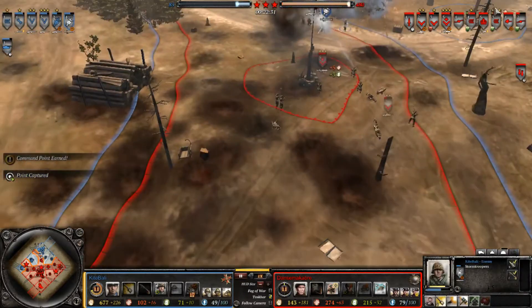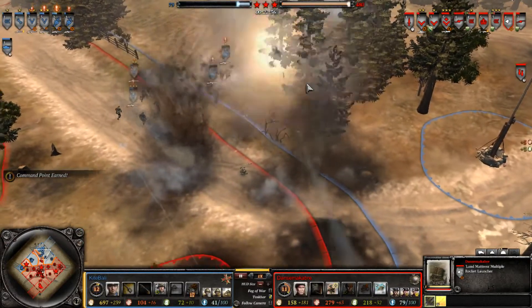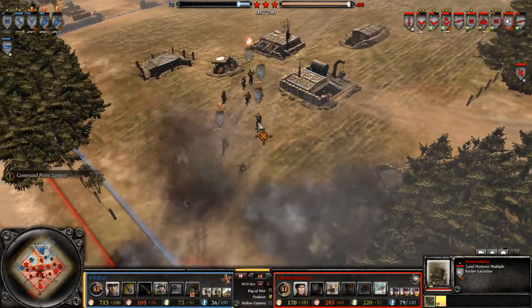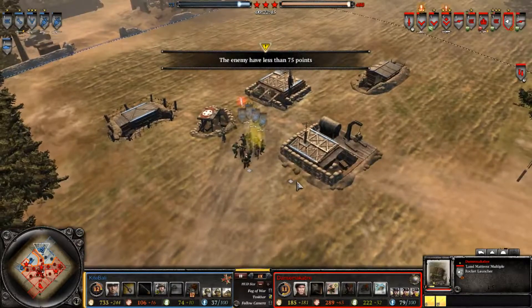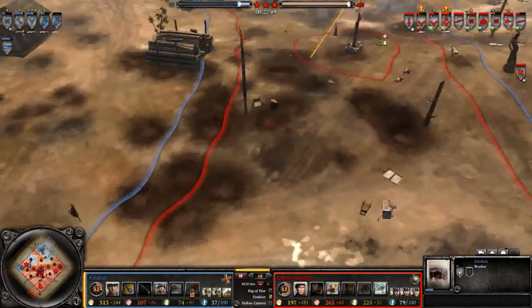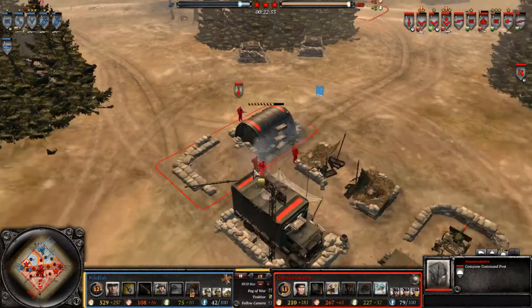We have another Land Mattress barrage - not really doing too much. It got a few kills, it's doing okay, but it's getting blocked by the trees so it's not able to get the squad wipe. Not the worst though - wiped a Grenadier, got a few kills, and a lot of vet from hitting the bunker. Finally, DanceMacabre is going for a company command post as the Panther roams around without anything to do.